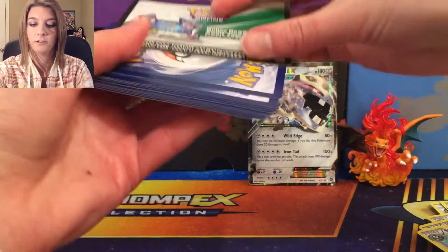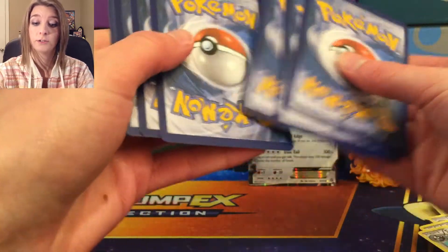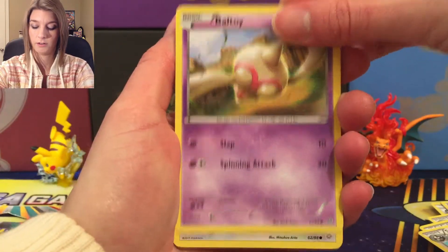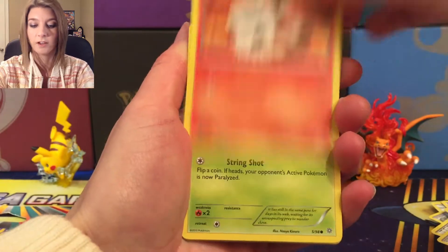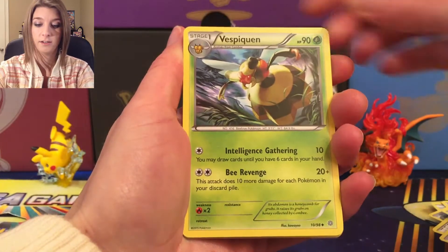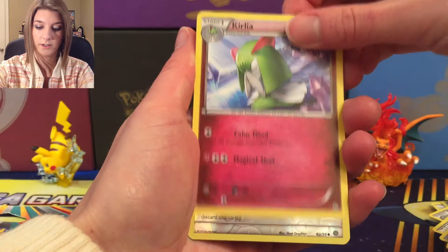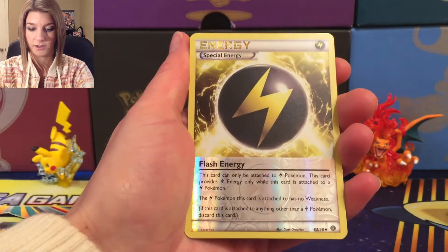Go ahead and start off there. So I've got Baltoy, Persian, Magikarp, Lurvesta, Spinarak, Vespiquen, Lucky Helmet, Aurelia, Reverse Holo Special Energy — ooh, Flash Energy! Hey, that's cool.